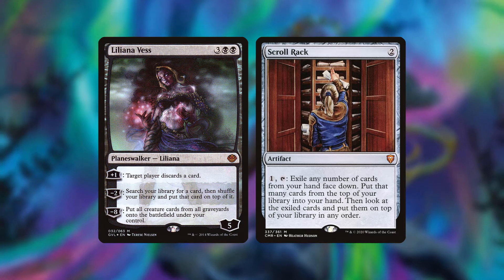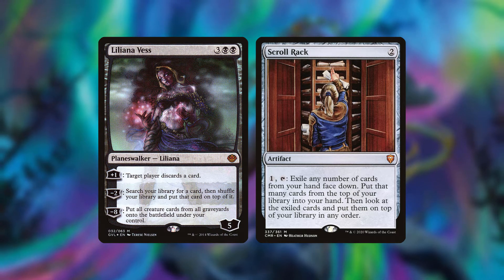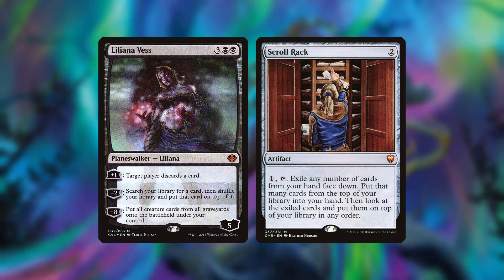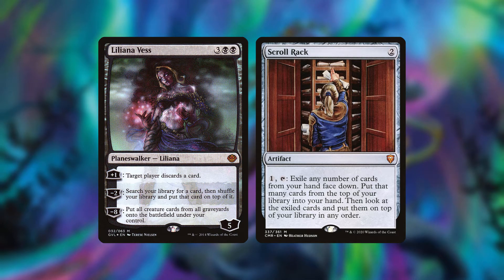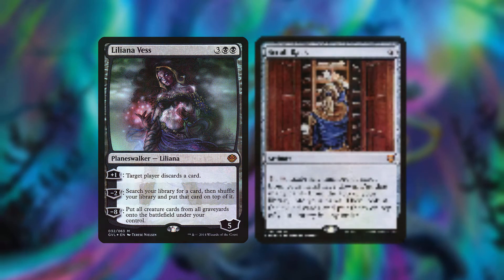With Liliana Vess being able to tutor anything out of your library and put it on top, and then with your commander you can instantly cast that for free. And with Scroll Rack, you can take anything in your hand that you're not going to be able to cast — like an Eldrazi or something ridiculously large — put it on top of your library, and cast it with your commander for free.